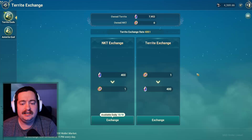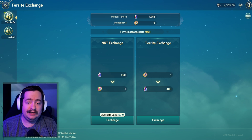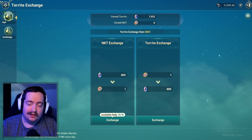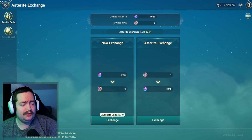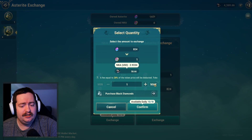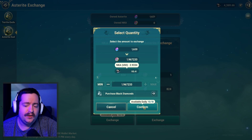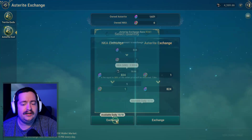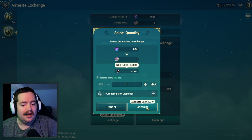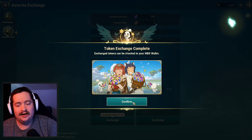Another thing to note is that you currently get a lot of Territe per token, and your Asterite converts to a large amount of Territe. A lot of you see me with 7,900 Territe right now — you get a ton. So let's walk through this process. First off, I need to change my Asterite into NKA. I'm going to go ahead and exchange, hit max, and you can see it's only going to take 100 Diamonds and I'm going to get 1.96 NKA. I hit confirm, but it says you entered an invalid token exchange amount — you can only buy tokens in whole pieces. So I'm going to buy 1, and it says I have gotten 1 NKA.